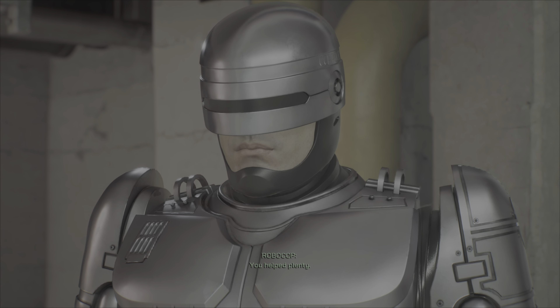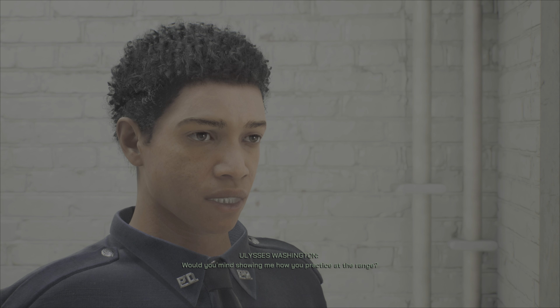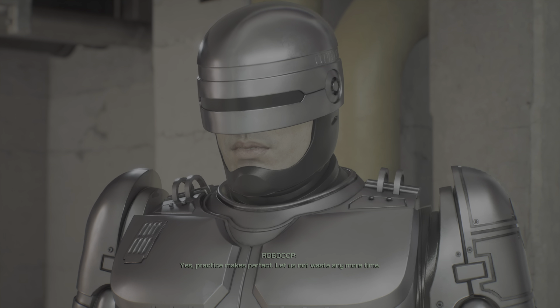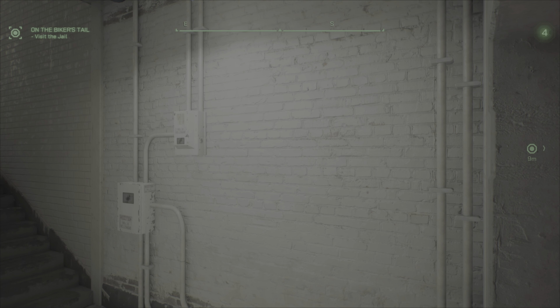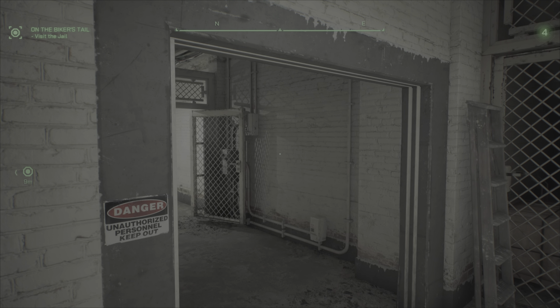In order to get the challenge or trophy for Supercop, you have to get at least 250 points on the target range at the police precinct. Now you can do this relatively early on. All you need is a PCB board for your Auto 9 that has auto loader on it. So as long as you've found a couple of boards, more than likely one of them will have that on it. It'd be better if you have auto loader and laser focus, but auto loader is the key here.